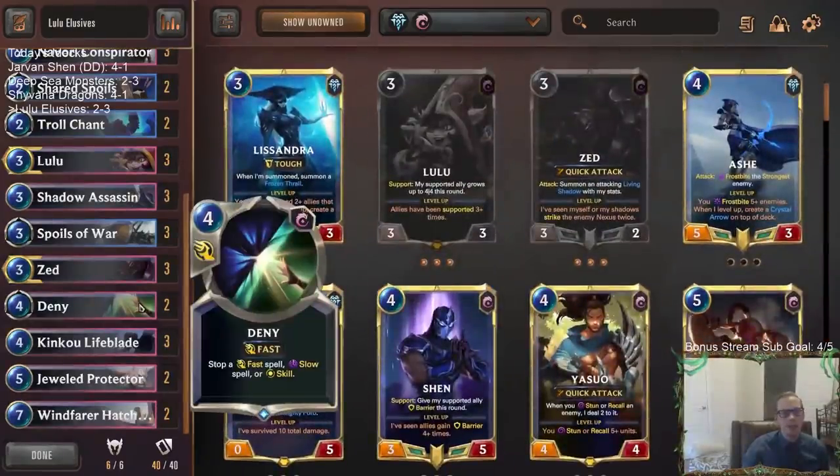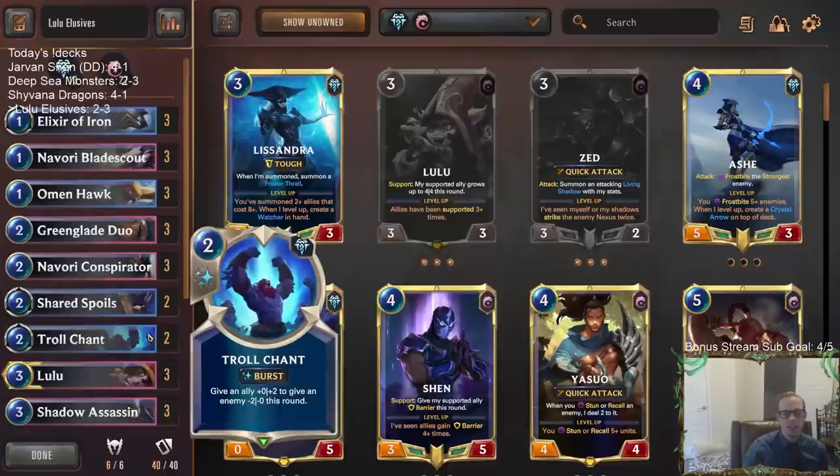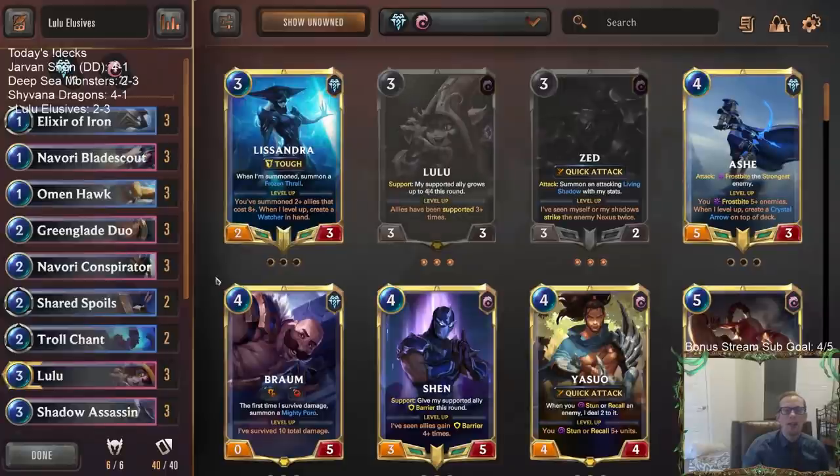That was Lulu Elusives. You could play some bounce spells in this kind of deck, like Will of Ionia, but those are usually better against Trundle Tryndamere type decks. You don't really want to bounce an illusion that's going to level up. For those of you watching later on YouTube, hit that like button, feel free to leave those comments. Thank you so much for watching some Lulu Elusives and I'll see you for the next video.